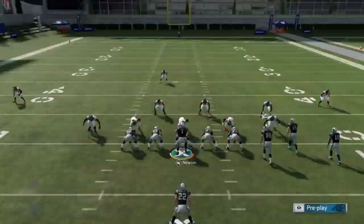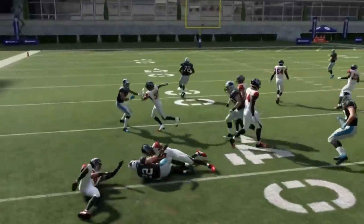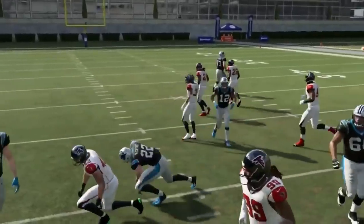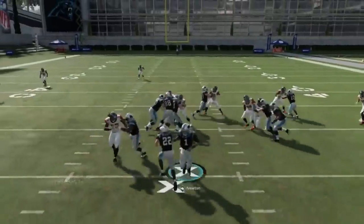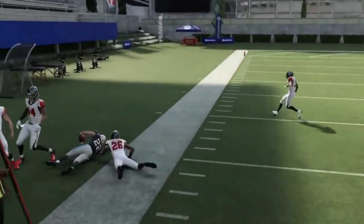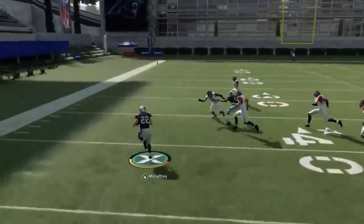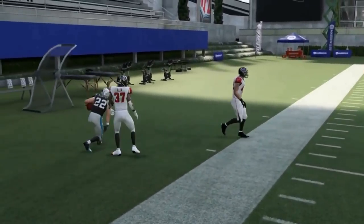Next up, we've got the halfback counter from the bunch. Counter plays are some of the best run plays in the game, and this one out of the bunch is no different. Get a nice inside run or bounce it outside. The concept is simple: if the defensive end is overaggressive and shoots outside, go inside; if he hesitates, take it outside. Counter plays can be found everywhere and they all run pretty much the same.